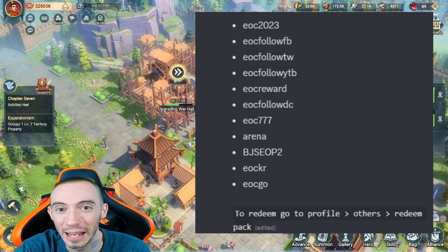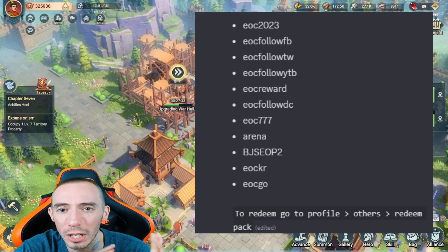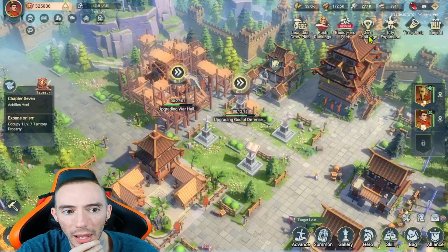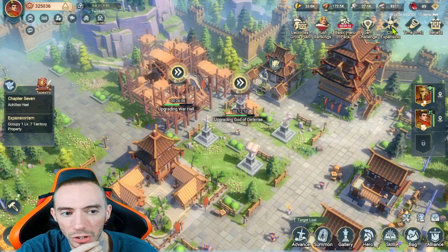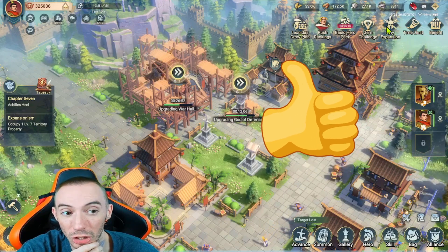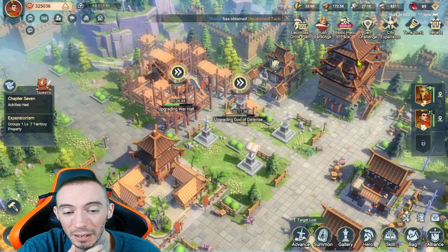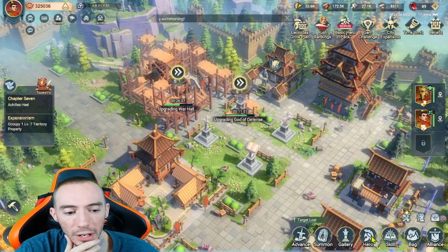I got a bunch of extra new codes found by some of my guild members in this game, so I'll go ahead and post the entire list of all the currently known codes that work. I'm going to go over how to increase your heroes' level limit for their skills, as well as touch on the city expansion event that's going on, because there's a lot of good information for new players there — you can get a lot of free resources just by being an active player.